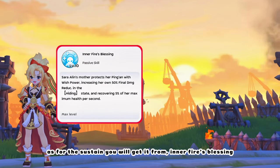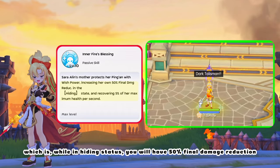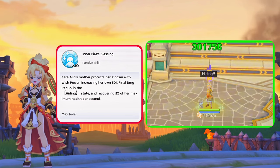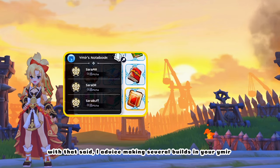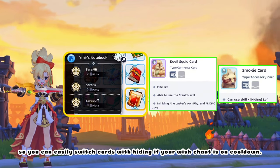As for sustain, you will get it from Inner Fire's Blessing — while in Hiding status, you will have 50% final damage reduction and 5% Max HP recovery every second. So it's best to play around Dark Talisman, Wish Chant, and cards with Hiding, because this will be your only survival skill. I advise making several builds in your Emer so you can easily switch cards with Hiding if your Wish Chant is on cooldown.